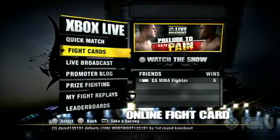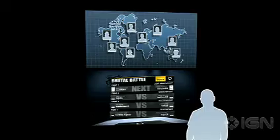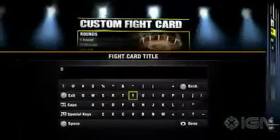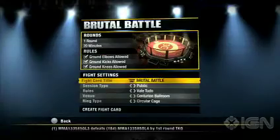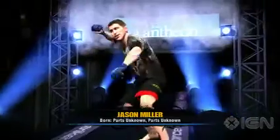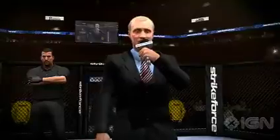Our second mode, Fight Card, really gives you the opportunity to be a fight promoter and put on a night of fights with your friends. Log online, name your fight card, and start setting up fights while nine of your friends join up. While the first fight is played, eight spectators will watch and so on throughout the entire card. All your friends can talk trash or even give play-by-play commentary during the fight using their headset.